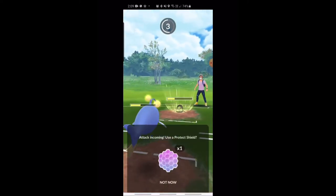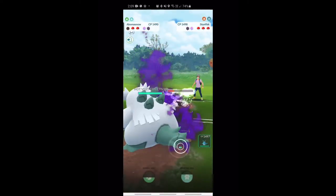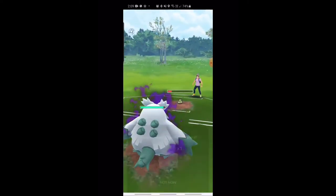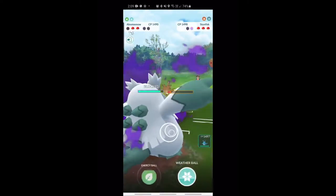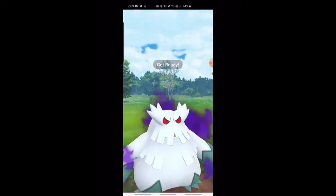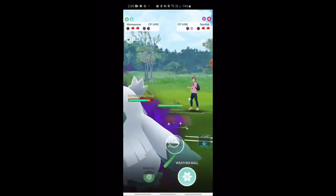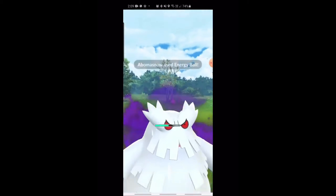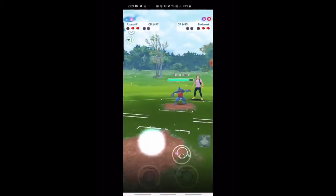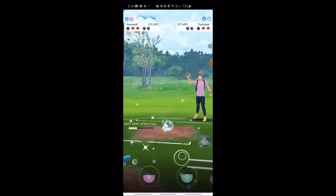He'll probably end up letting this Lanturn go and maybe look to farm down with Azu, or even bring Abomasnow back in if he wants to commit a shield. Going for the Powder Snow down here, unfortunately gets CMP'd. He shields the Rock Slide — he got away with that one. Energy Ball gets the Stunfisk down. Toxicroak comes back in. He's gone for the Energy Ball, but Toxicroak is a Poison type and resists it — probably should have gone for the Ice move there, maybe thought Ice was resisted. Sludge Bomb lands on the Azu.